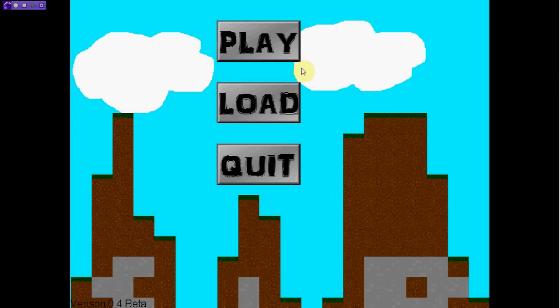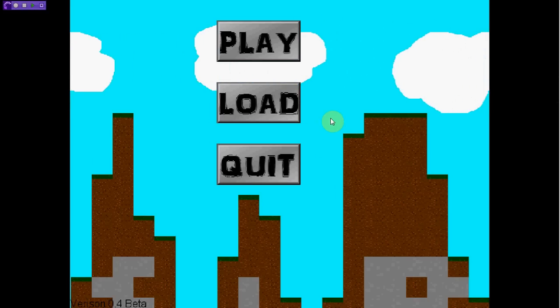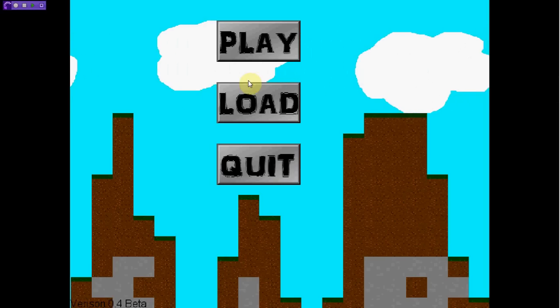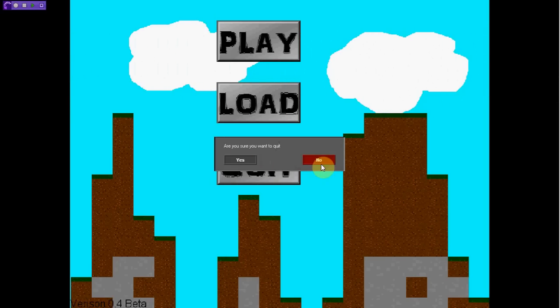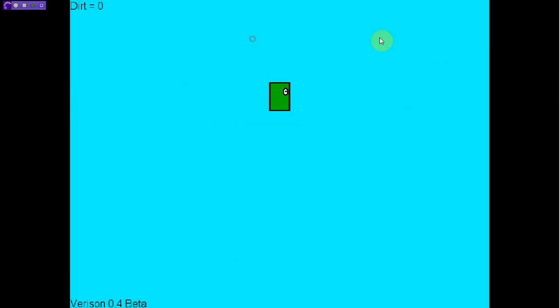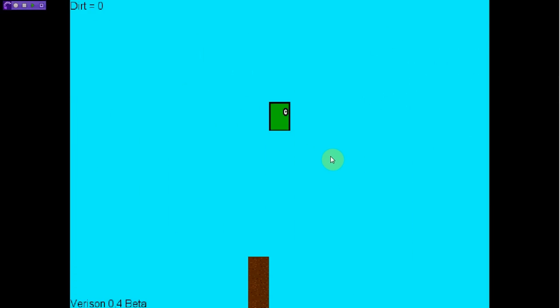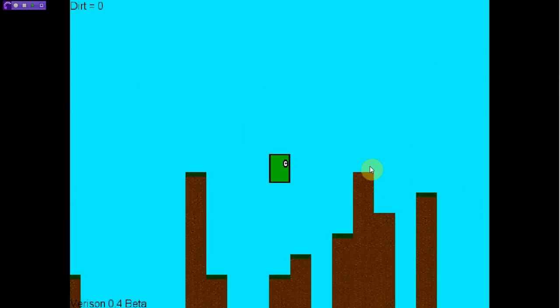You start off with a crappy little menu that I'm gonna fix. You can load your game, you can quit, and you can play. So let's go ahead and play. As you can see, if I restart the world, all the worlds are randomly generated, which is awesome.